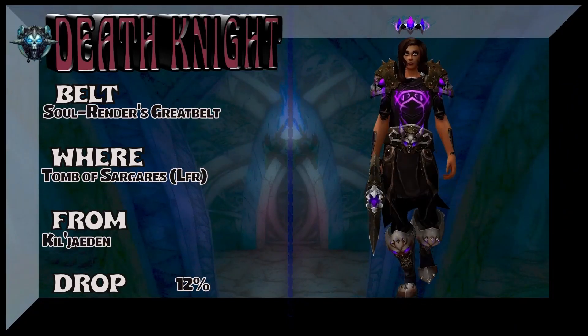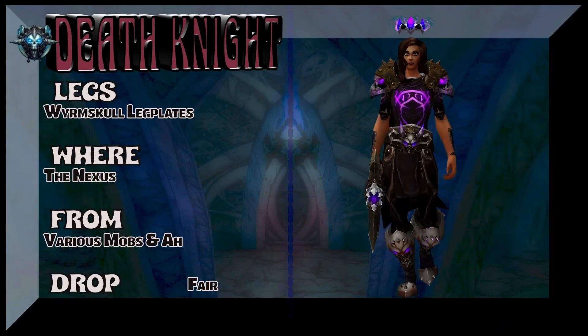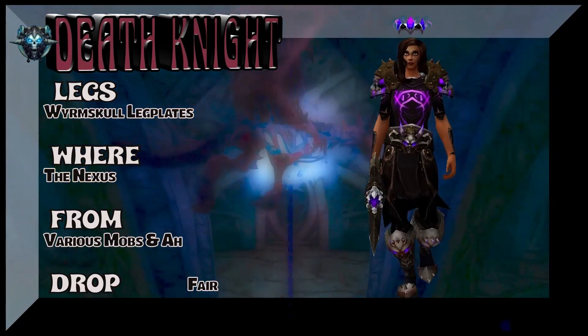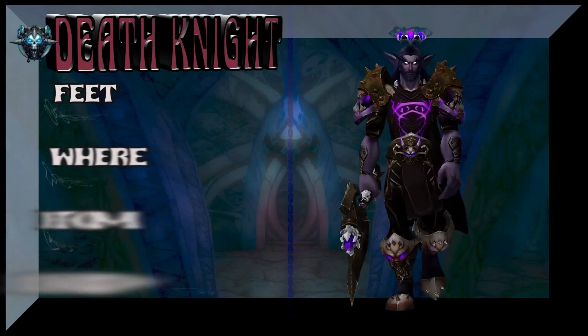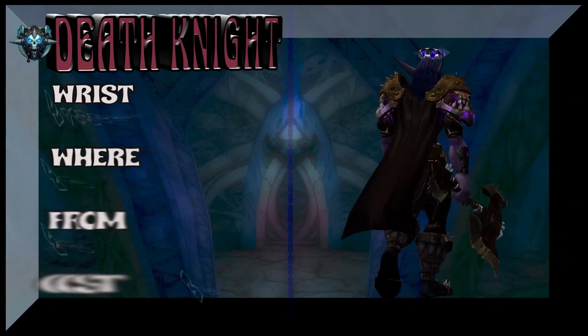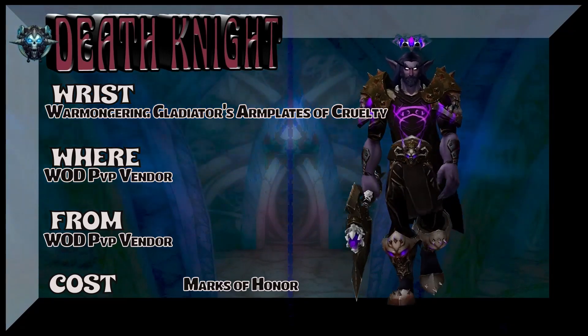The other source is just the Nexus — that would be for the legs. The belt is from Tomb of Sargeras LFR, part of the same set as the shoulders from Legion. Kil'jaeden is the boss there. The legs are part of the drop set from Wrath of the Lich King — Nexus if you want to farm it, auction house if you want to save time. Next up, we have the boots — Spiked Terrorwake Greaves — Tomb of Sargeras LFR. So we're getting a lot of leverage out of LFR here: the shoulders, the belt, and the boots.